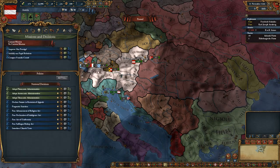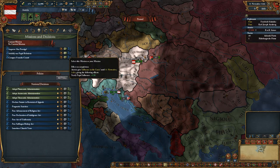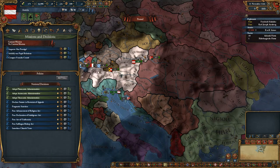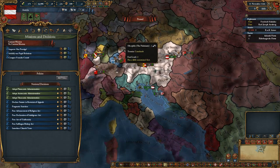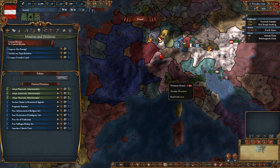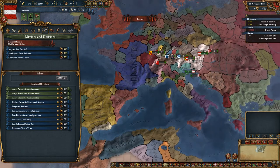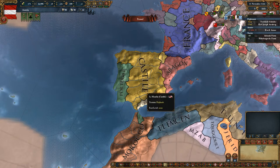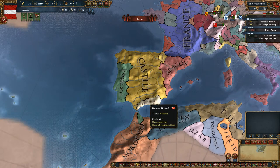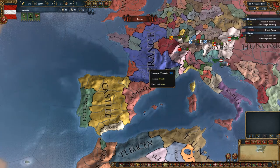It gives you a lot of important stuff: stability is nice, papal influence is kind of okay, and prestige is pretty fine. Missions are important. Also, if you are like Savoy and France gets a mission to conquer Savoy, it's kind of rough but you have to live with it. Also, never as Portugal attack Granada, because Castile will take the mission to finish the Reconquista at some point — and then you are crushed, because they get claims on all of it and they will destroy you. See you guys next time!